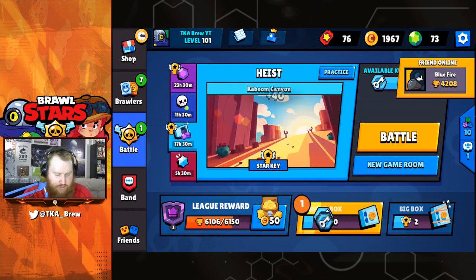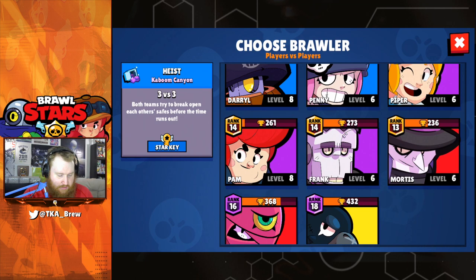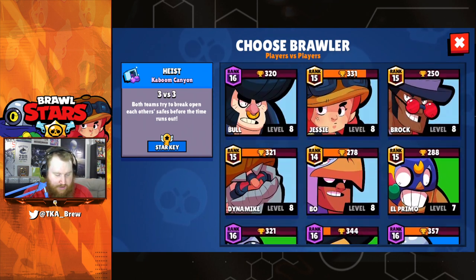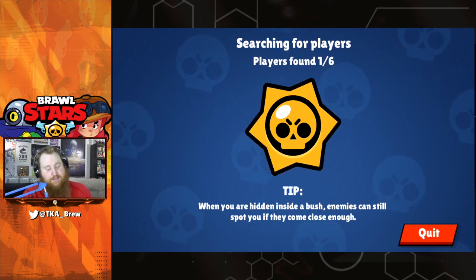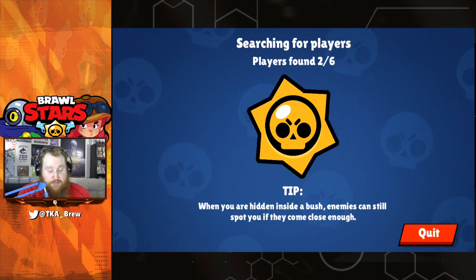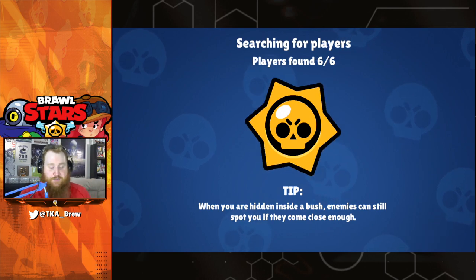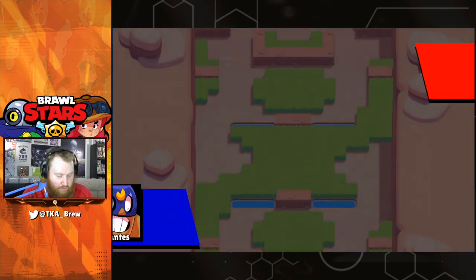Let's jump over to Heist and see if we can grab that star key. Who do we want to bring? Dynamike, Brock — let's bring our Brock in, it's a Heist map. Those zero gem skins are still blowing my mind — what an easy glitch that is just to fool your friends. It fooled me the first time I saw it. Okay, we've got our Brock in the house.